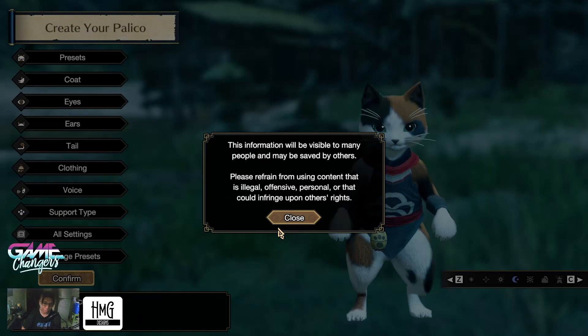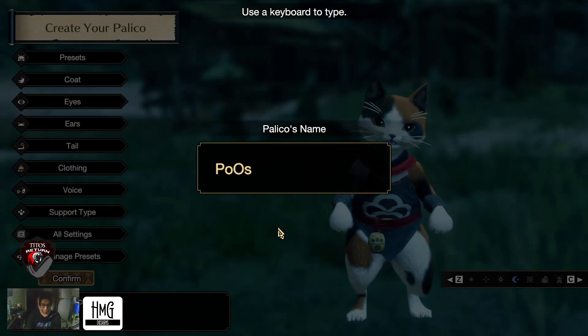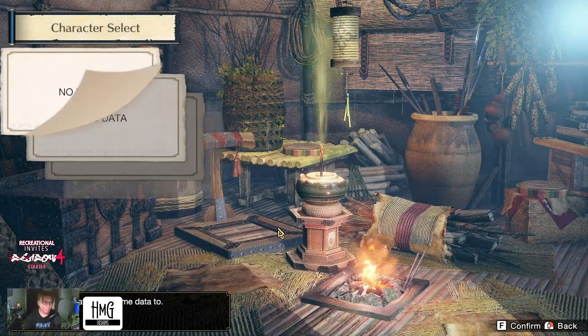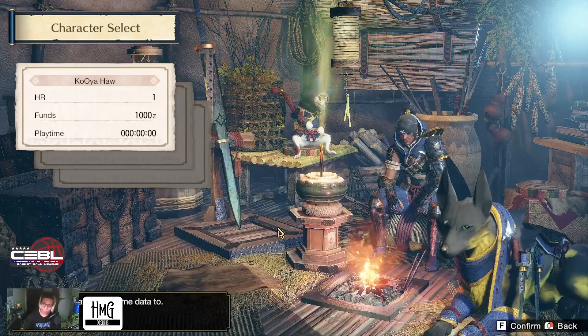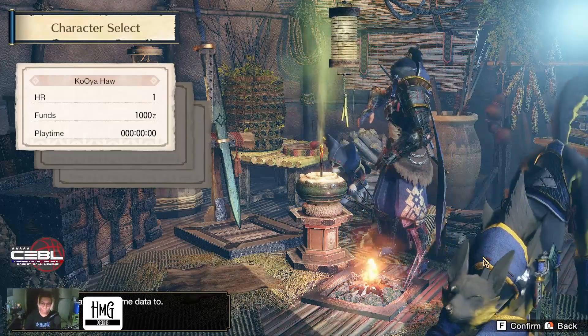Need to set up the Palico. I'll just call it Posey Cat — yeah, Posey Cat, that'll do it. Okay, let's create my save here. We got the preview — dog's looking sick. Big Dog. Okay, now to enter the game.